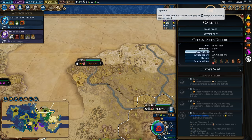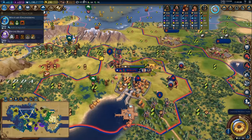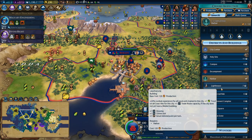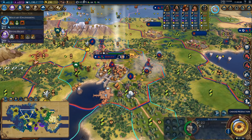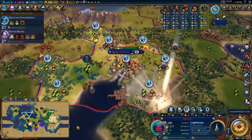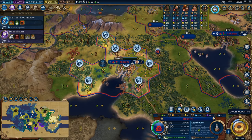Kumasi and Cardiff declared war on me, and those are two city-states I just don't care about, so that's fine. Right, in Bergen it is time to pop down a lighthouse because we want the trade route. Pop a farm down there, this guy goes here to place a lumber mill. The city is starting to look really good on the production front — it's up to 20 production per turn. I'd like to get a little bit more in here in terms of production and food, but it's starting to look great.